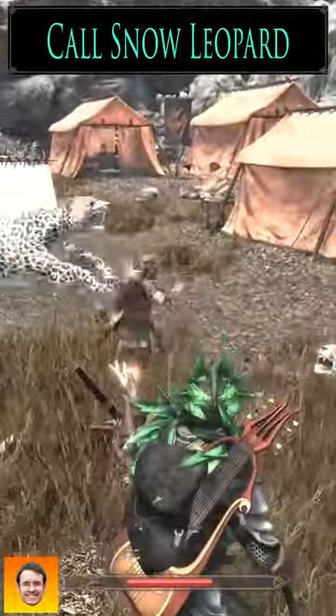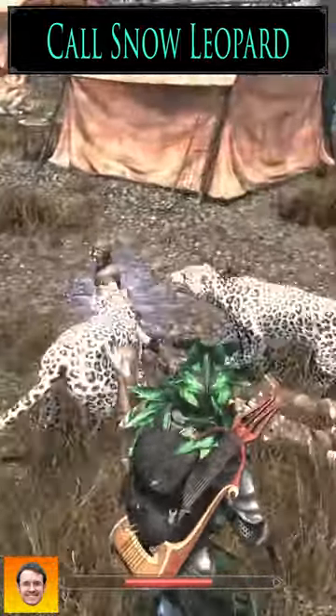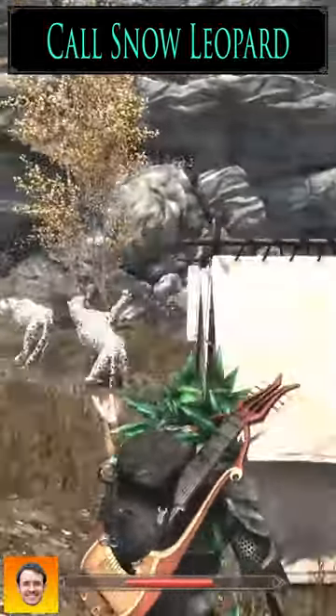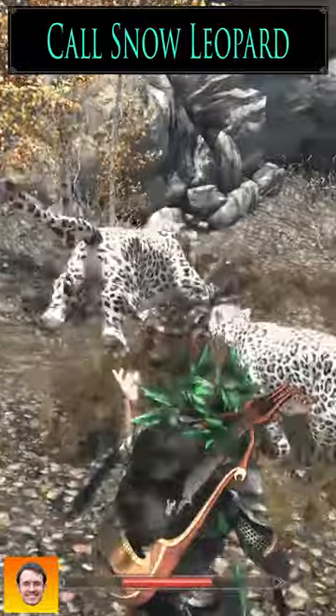Next, for example, we're going to look at the Snow Leopard. The Snow Leopard drains 40 points of stamina, and it moves super fast in combat. So let's check it out.